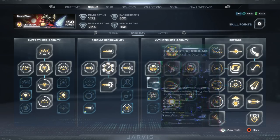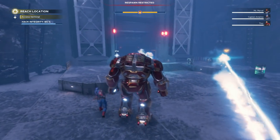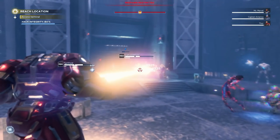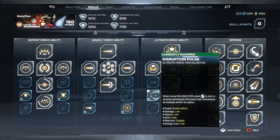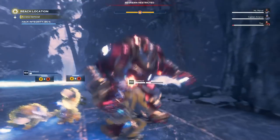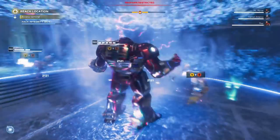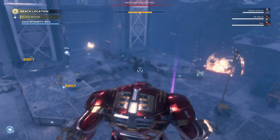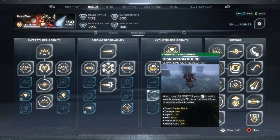Moving forward to the ultimate heroic ability — this changes the perks for the Hulkbuster. You choose between a Unibeam, a Disruption Pulse, and more missiles for your missile barrage. In my experience the Unibeam feels useless for the Hulkbuster — it doesn't do nearly as much damage as it should and honestly feels weaker than base Iron Man's Unibeam. I'm kind of torn between the other two. The Disruption Pulse actually stuns a lot of enemies so you can go in and get a takedown, which generates more orbs and helps teammates with takedowns as well. It's also pretty handy to go with extra missiles to target up to eight enemies — that's great for boss fights too. Currently I've been going with the Disruption Pulse because I just find that pretty handy.